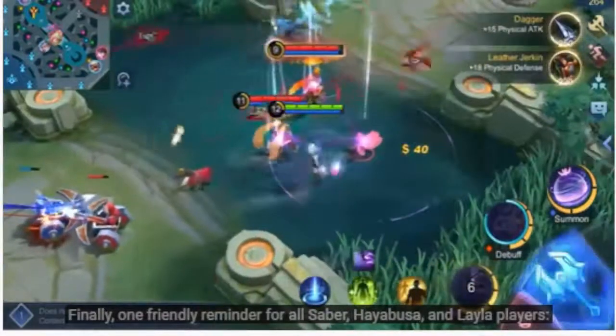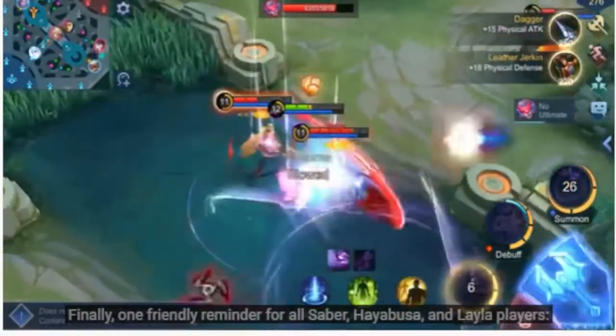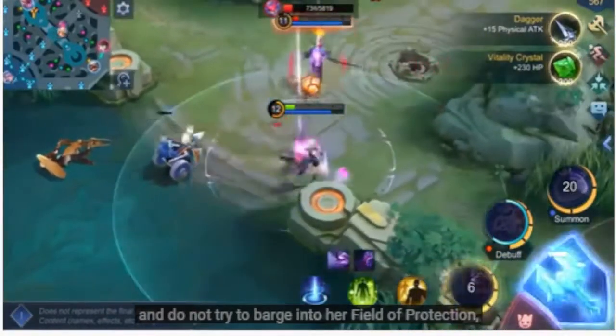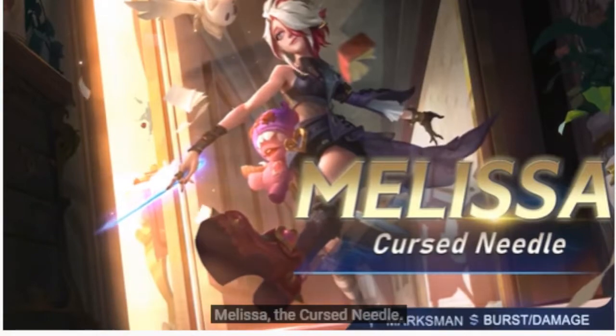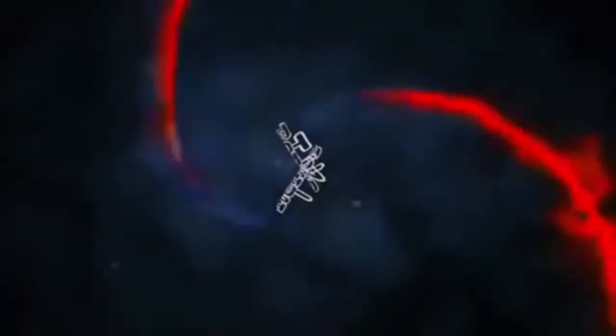Finally, one friendly reminder for all Saber, Hayabusa, and Layla players: always keep an eye out for Melissa's position, and do not try to barge into her field of protection — you just can't. Well, that's all for our new hero, Melissa, the Cursed Needle. And until next time, we'll be seeing you in the land of dawn.